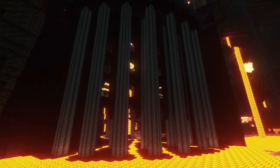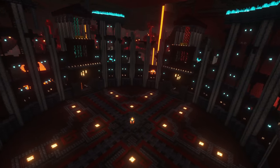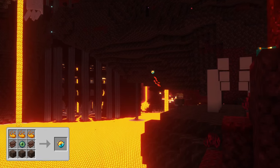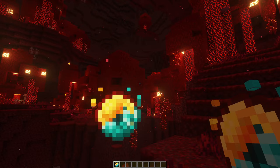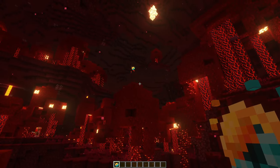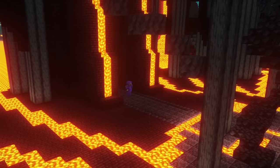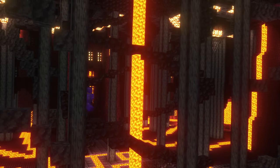The second structure to be found in the nether is the Burning Arena, which is a massive building consisting of multiple floors. You can find the structure using the Eye of Flame, which works exactly like an ender eye and shows you the direction in which you will find the structure. When entering this structure, you can use a spiral staircase to enter the first floor.